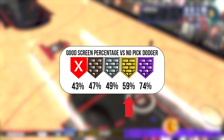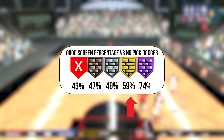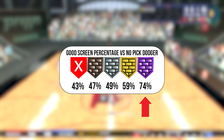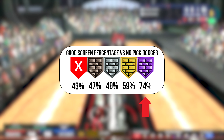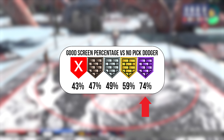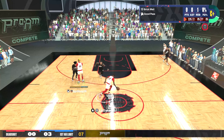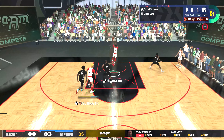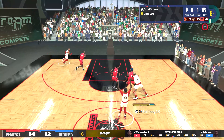Gold Brick Wall is a great sweet spot if you're looking to set effective screens and get your teammates open. Moving on to the Hall of Fame level though, we can see an enormous jump from the gold level against no Pick Dodger, with a good screen percentage of 74%. Now these numbers are insane, but they come back to earth when faced with a higher level of Pick Dodger. Hall of Fame Brick Wall is an extremely heavy investment for your MyPlayer because you'll need 99 strength, and it's pretty rare to come across someone with this badge.